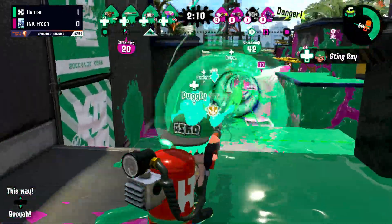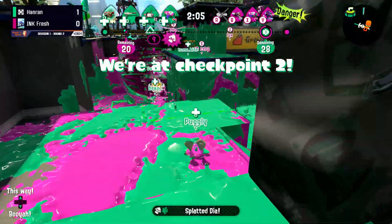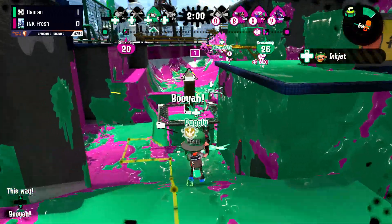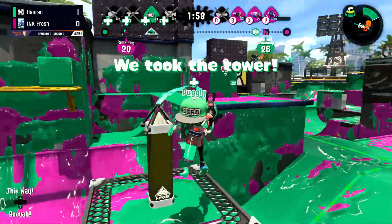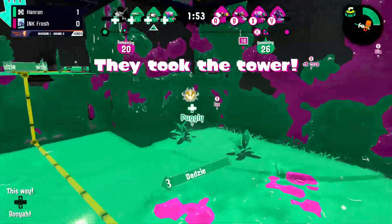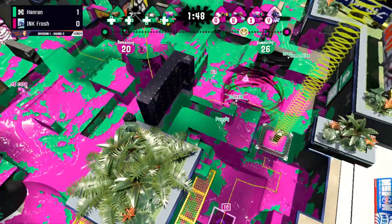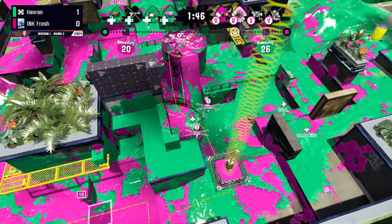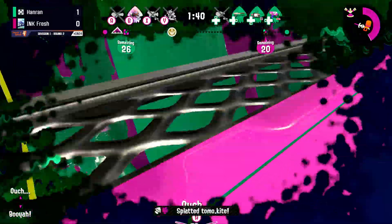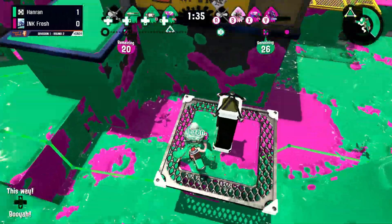With Dia's Stingray already used, and Envy going down, it looks like Inkfresh is doing everything they possibly can to stop the push. Tuckly is the last one up, trying to keep the tower alive for them. Those jumps aren't looking too safe. It becomes a two-on-two, then a three-on-one situation, with the Blaster from Inkfresh being the last one alive. And just like that, Hanran has that momentum again — going to try to push right away.